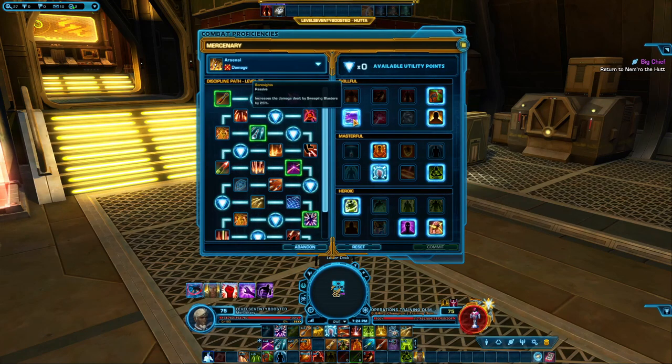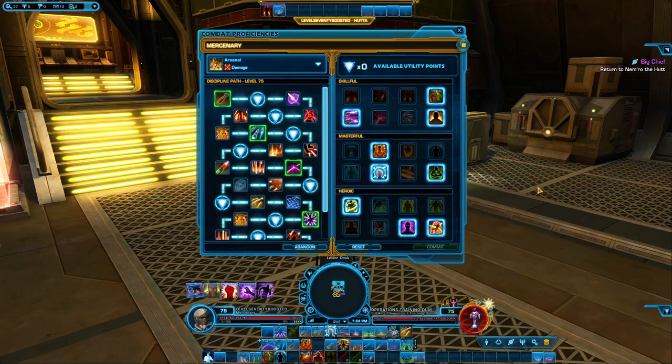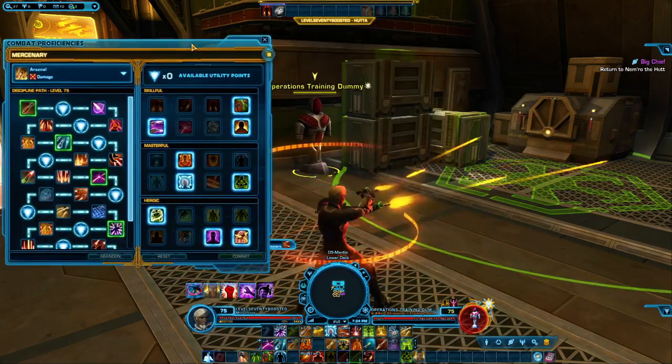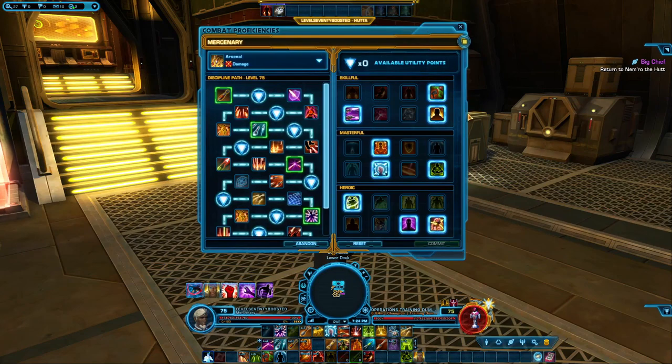The last point I took in the Skillful tab is the one that increases the damage dealt by Sweeping Blasters by 25%. That's a lot — Sweeping Blasters is the spray ability right there. Increased damage by 25% on that is significant, and I highly advise you take it.